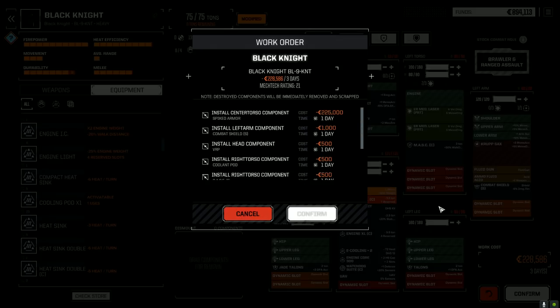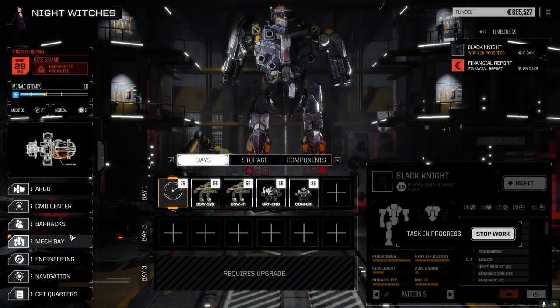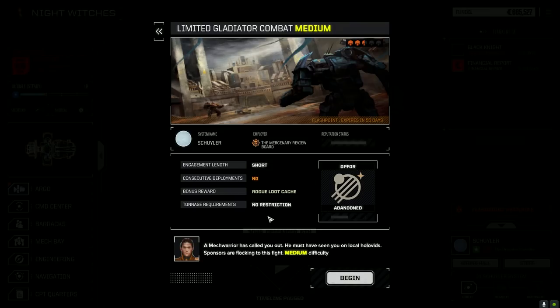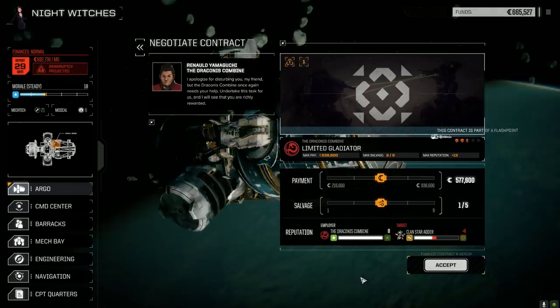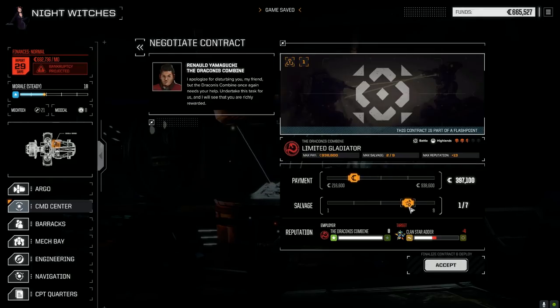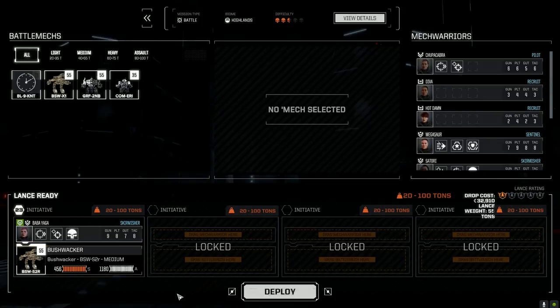In those three days we have a flashpoint to do. We are definitely going to go and respond to that call — two and a half skull, rogue loot cash, one on one. Let's do this — limited gladiator. I have no idea what this guy is running, so let's go for salvage. Bankruptcy is projected, but we'll be fine. Let's accept this. Bobby Aga and the Bushwhacker — let's do this.